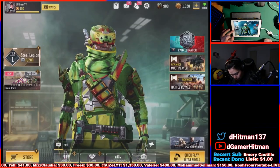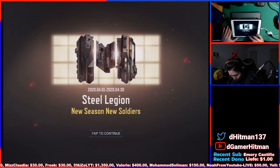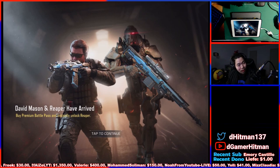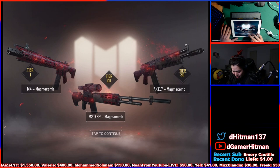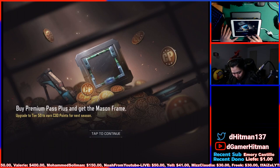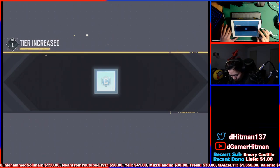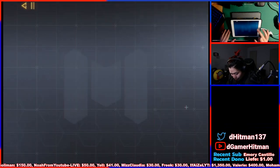Art Warfare is back and the battle pass is out. We'll be able to take a look at the Steel Arctic Steel Legion new soldiers. We'll see what we can get from that — David Mason and Reaper. I'm gonna get this video out before Noah, so I can claim the Reaper for myself. You can also get the M4 Magnacom at tier 1, the M21 EBR at tier 20, and the AK117 at tier 30.